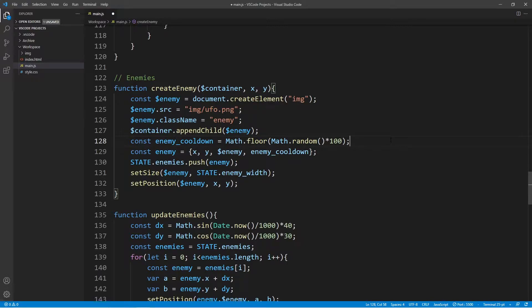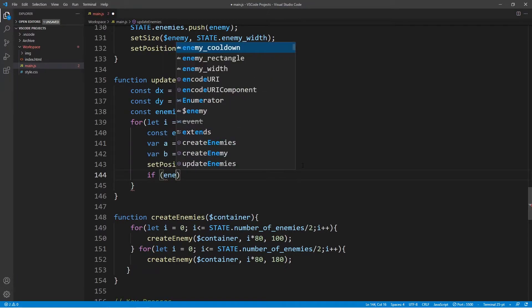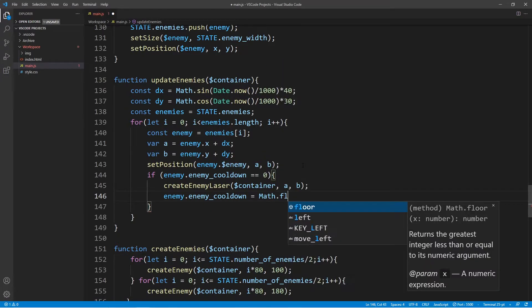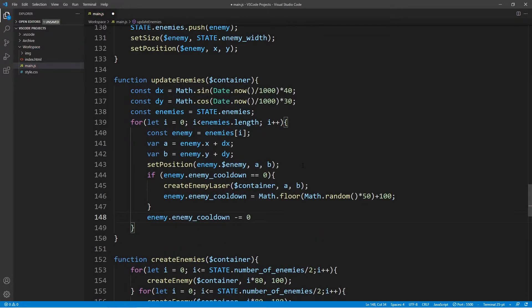The next thing we're going to do is make a few changes to the update_enemies function. The first change is we're going to add the container as an argument. Right under set_position, we're going to add an if statement that will call a function called create_enemy_laser whenever the cooldown of an individual enemy spaceship is zero. Once that happens, we want to reset the cooldown to a new random value. We also need to add a line of code that reduces the enemy cooldown. So now let's move on and create the create_enemy_laser function.